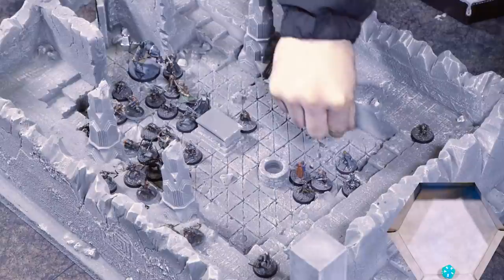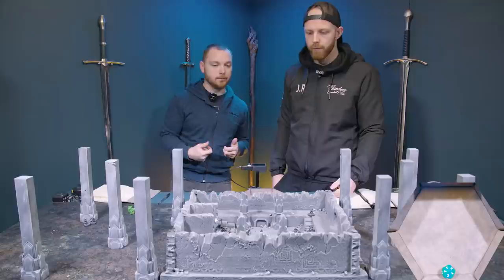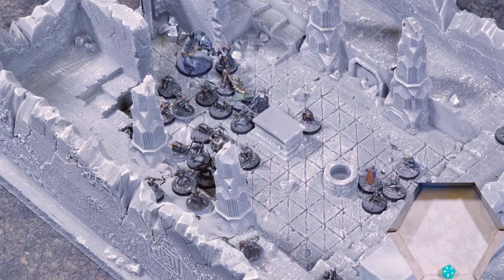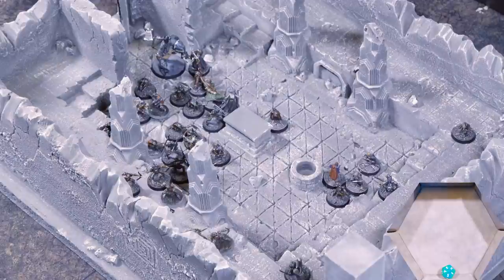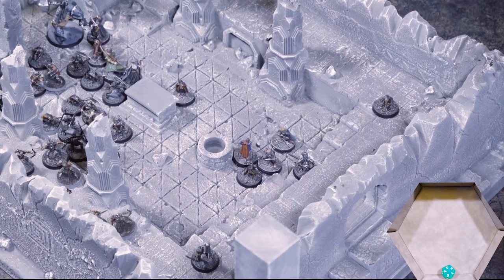Frodo's going to move there, Sam's going to help Pippin. Merry won't do anything. For shooting — can I see Frodo? There's terrain in the way. I'd say you can probably see his head, so it'd be sixes to hit and then probably sixes to kill. Two archers take their shots — no. Onto combat then. Let's start with the hobbits on the goblin. Sam and Pippin both get one attack each.